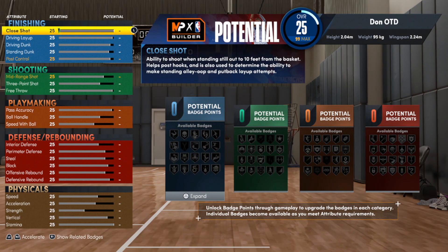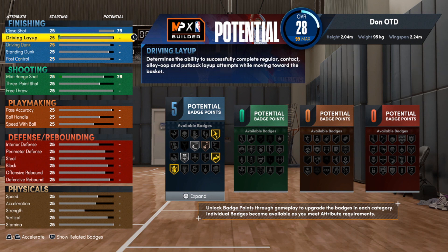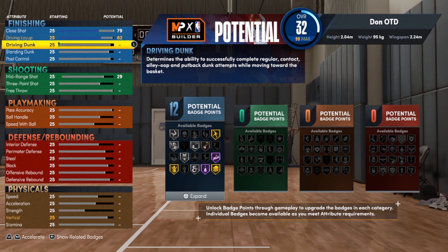With the close shot we're gonna go with a 79 — it isn't crazy high but it will be enough to finish in the paint or under the basket. With the driving layup we're gonna go with an 82, which isn't crazy high either, but you still end up getting fearless finisher on silver and acrobat on silver. So if you're one of those players who likes to finish with finesse, this build will be perfect for you. You also get pro touch on hall of fame if you run with timing on.